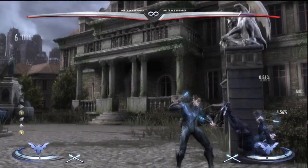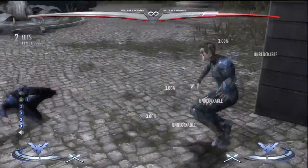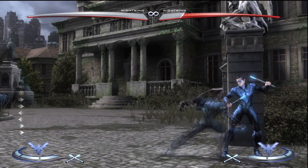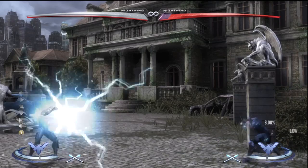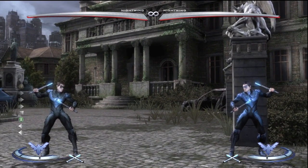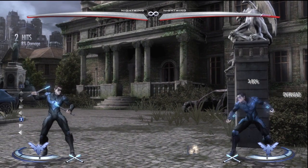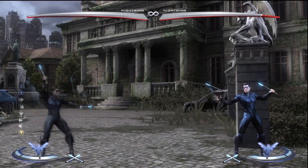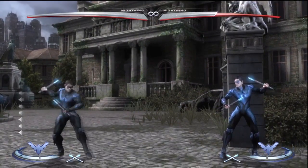If you hit somebody with Ground Spark, you can get pressure after. Point blank, you can dash up and hit a low into Escrima of Fury, or dash up and throw for extra damage. It's also safe on block, and you can dash cancel it to get out of uncomfortable situations. When zoning, you can shoot two Ground Sparks and then dash forward S to catch people who jump. His other projectile in the air is his little batarangs — his knives — and these are really good. I even spend meter on them because it knocks down on meter burn and covers an area that a lot of projectiles can't reach.